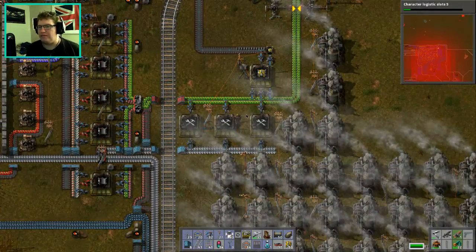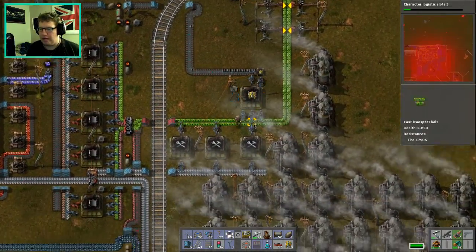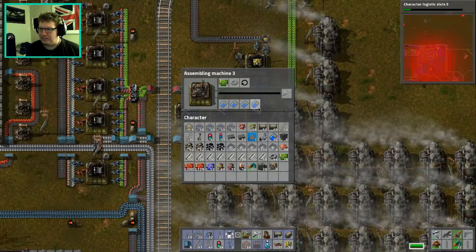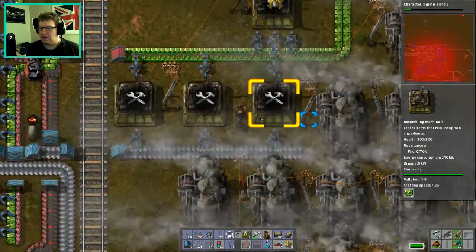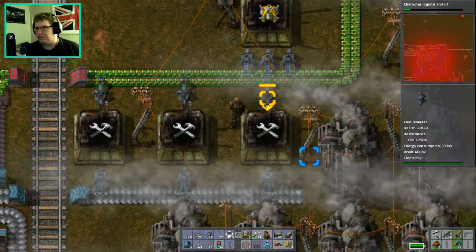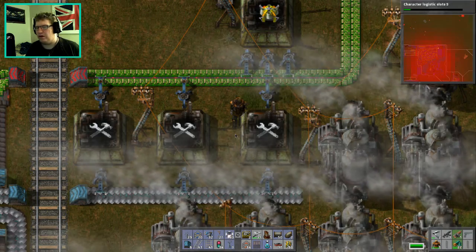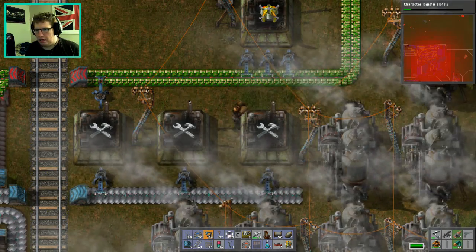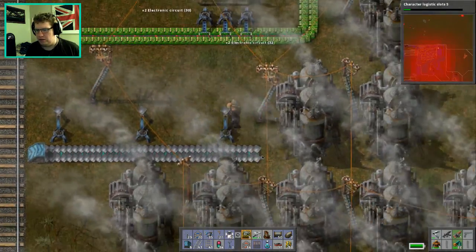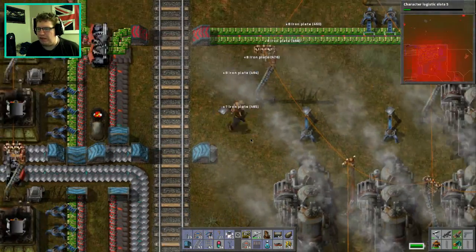Hey folks, QEWY here and welcome back to Factorio, the old money challenge. As you saw last episode, I was fiddling around with robots and doing some things with repair packs. Unfortunately, this isn't actually how you make repair packs, so I'm going to have to instigate the 'I'm still planning this' phase. Because otherwise I'm literally just taking up space for something that didn't work from the get-go. And that's not what the challenge is about — it's not about limiting you, it's about making you have fun. It's about making things difficult, but in a fair way.